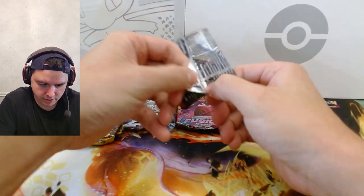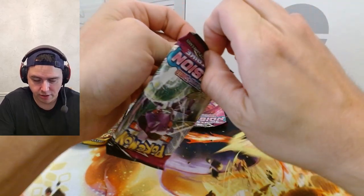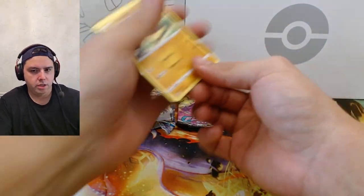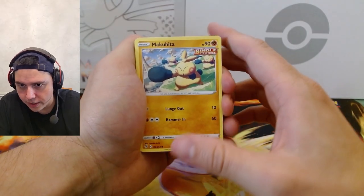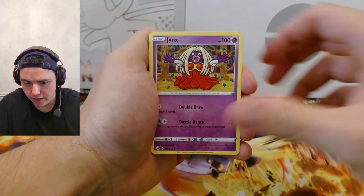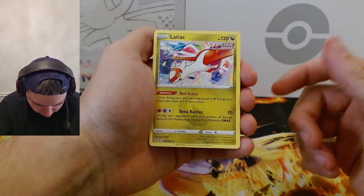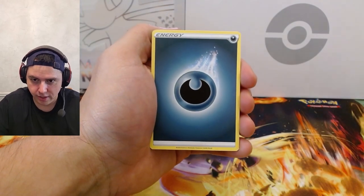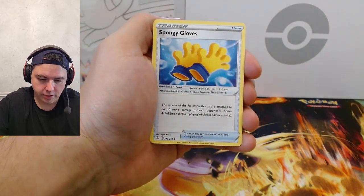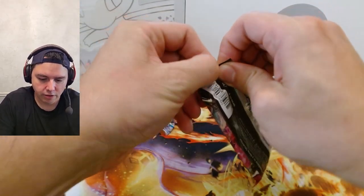Why do these wrappers always feel so tough? I try really hard not to bend the cards when I open them but sometimes I don't know if it's the glue or the different materials. All right, we got Makohita, Pamper, Swaddle, Skarmory, Jynx, Chargebug, reverse hollow Latias, non-hollow. Energy, Sligoo, Clawitzer, Clawitzer, Spongy Gloves, and there's the code card. Fusion Strike is so much fun.